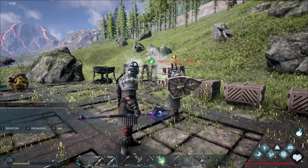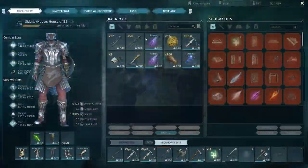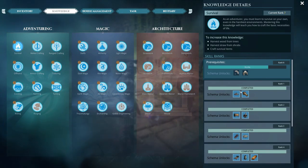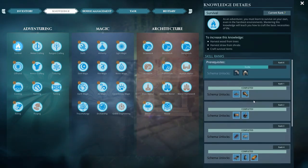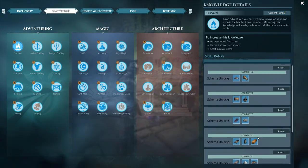If you open up your inventory and go to Knowledge, there are a couple of new things. Under Survival at the very bottom, next to the hang glider, there is now an Advanced Mortar and Pestle. It's probably at the top of the list for you if you don't have it unlocked yet.